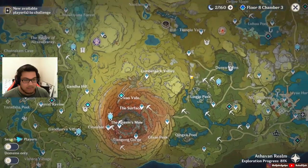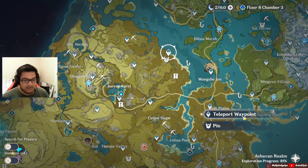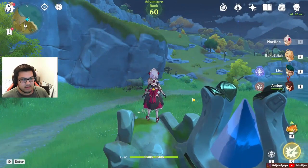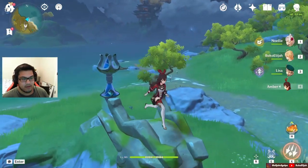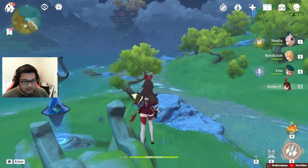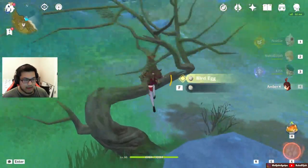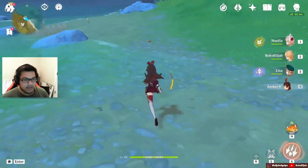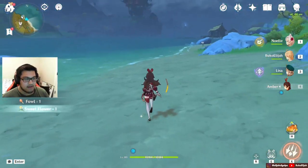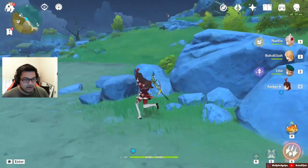Now we can move over here. I usually go here first, but I'll just show you this one first. So now we're in Liyue. There's only one place in Sumeru. So from here, I like to grab these two. If you do it from this rock, they fly away, so I would suggest doing it from the statue if you can. And then there's this one — it's just a nice little quick farm.